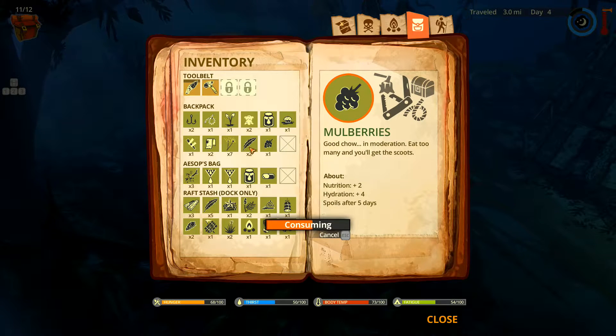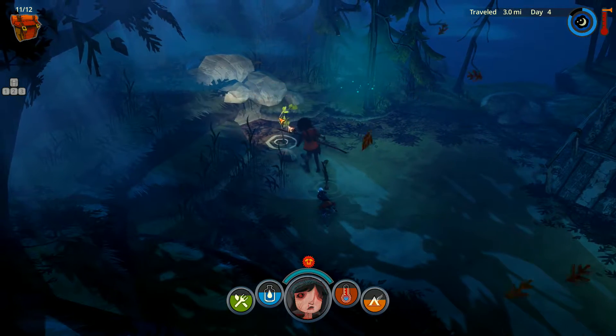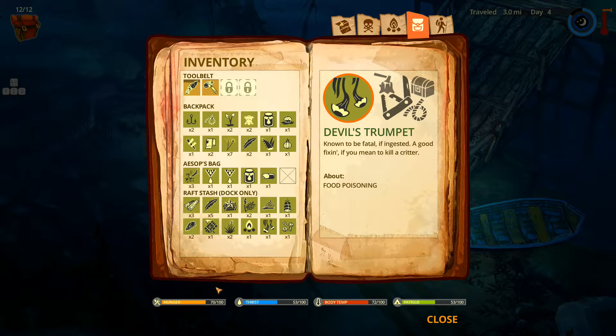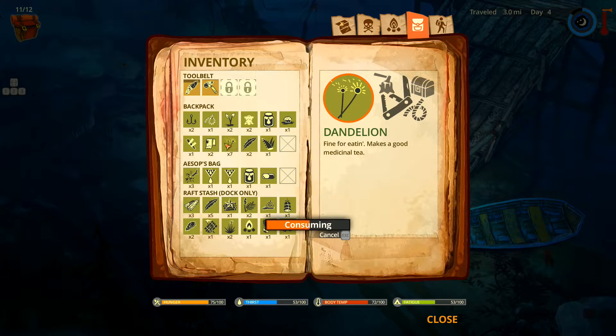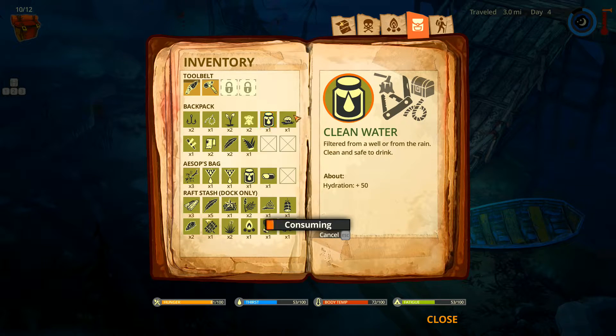These mulberries we can eat - we're going to eat them now. We're full again - consume the mulberries. Garlic saplings - garlic. We're going to eat that garlic too because we're at 70%. Let's consume one more - they're one point each. Let's go ahead and just consume more. We need to get some water.